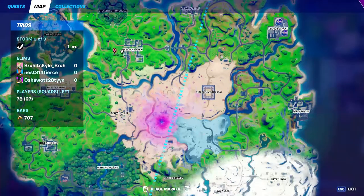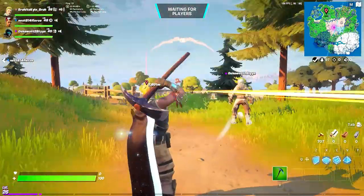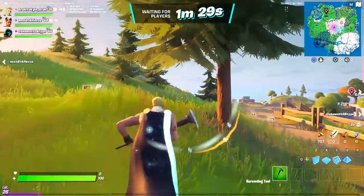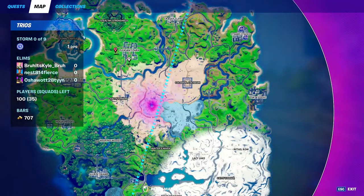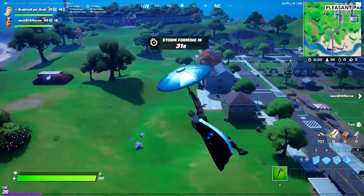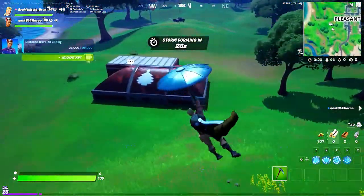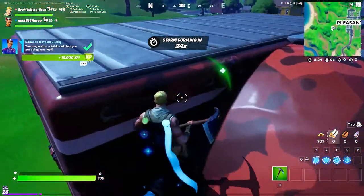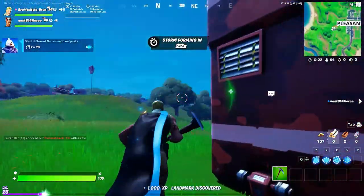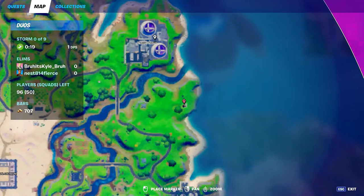I see it on the map. The next one is right here, west of Pleasant — it looks like it's parallel to the White House. It's right here. Also, in front of every single one of these there's the Snowmando guy. The next one is a little bit southeast of Steamy Stacks, next to a tree.